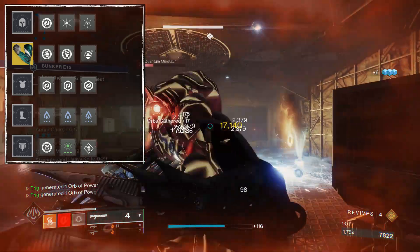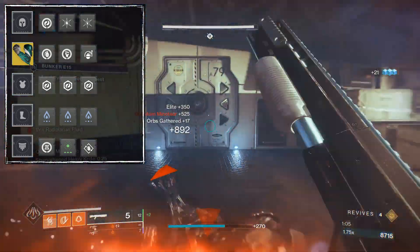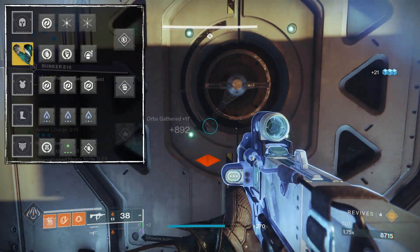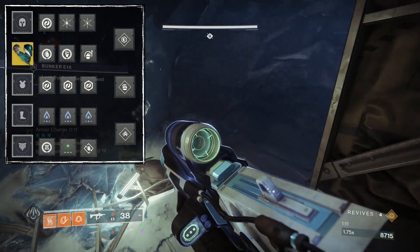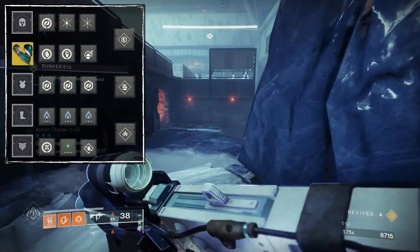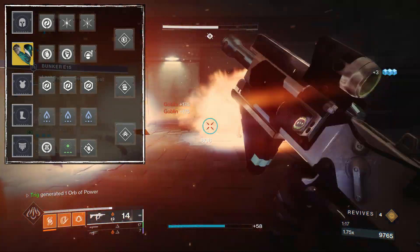Rounding out our remaining mod slots: one copy of Bomber for grenade energy when dodging, one copy of Ashes to Assets for extra super energy on grenade kills, one copy of Hands-On for melee kills, Impact Induction so that when we cause melee damage we get some grenade energy back, and three resist mods of your choosing. For stats, prioritize resilience to at least tier 8, then focus mobility, and discipline will come along as stats split evenly across the top and bottom stat sets.